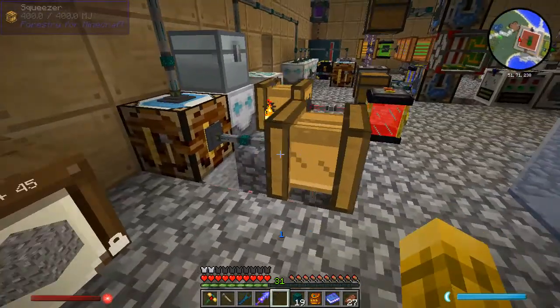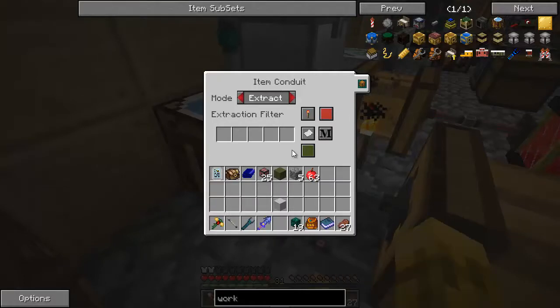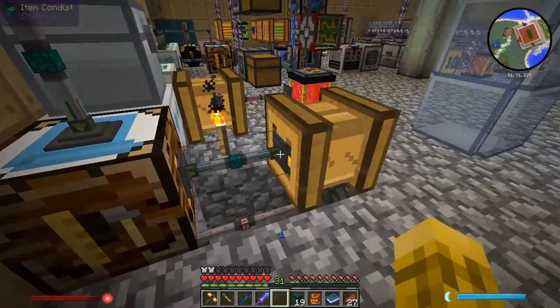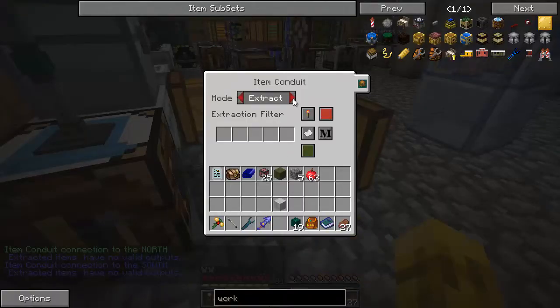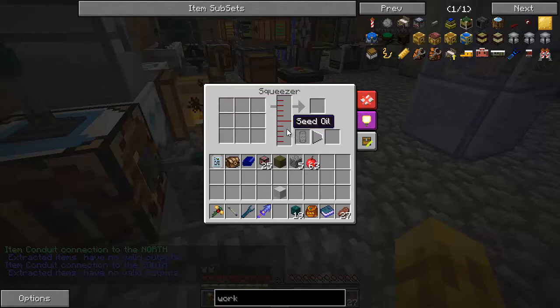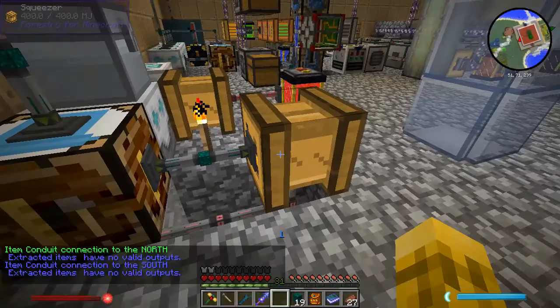Let's see if these get auto-ejected into the inventory of the squeezer — that would be nice, but I don't think that's going to happen. Let's break the squeezer and move it out one so power is here and item conduit is there. That should work nicely — there we go. So you can now take out all those apple cores — go for it and put them in there. You need to be on insert. Apple cores — nice! And it's already squeezing them — we have seed oil already! Awesome.